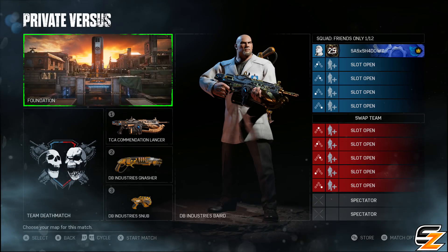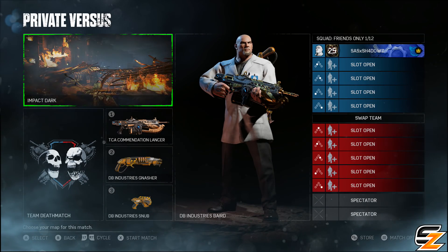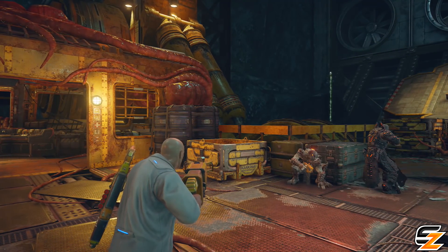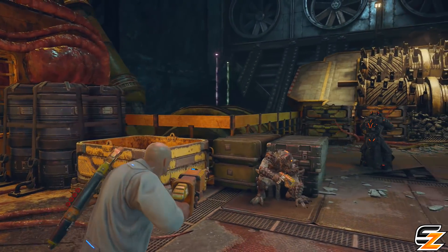For the Easter egg itself, as I already mentioned, it takes place on the multiplayer map Lift — the original map that launched at release, not the remake. The Easter egg involves destroying three rocks around the map itself that seem to only be breakable by an explosive weapon, such as the drop shot.